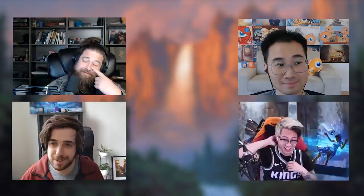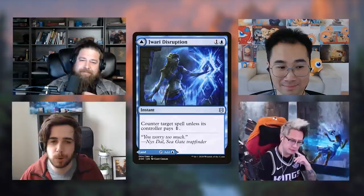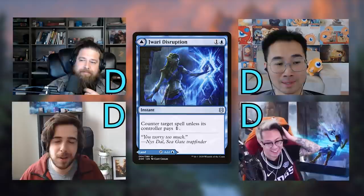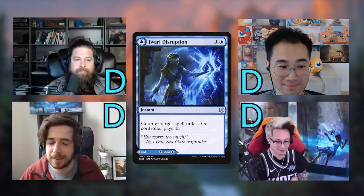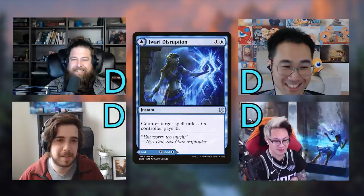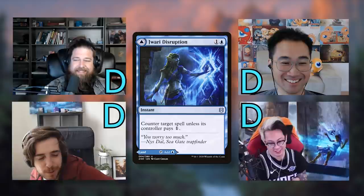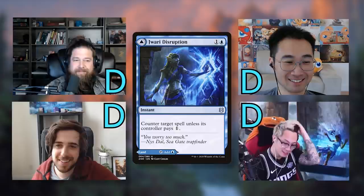Jwari Disruption is a two-mana instant — one and blue — that counters a spell unless its controller pays one. Essentially it's a Mana Tithe that costs one additional mana. All four of us gave it D. We barely run regular Mana Tithe in Commander, so a two-mana version just isn't an effect we want. The joke potential of catching someone off-guard is appealing, but you can't play it as a land while waiting for the perfect moment.